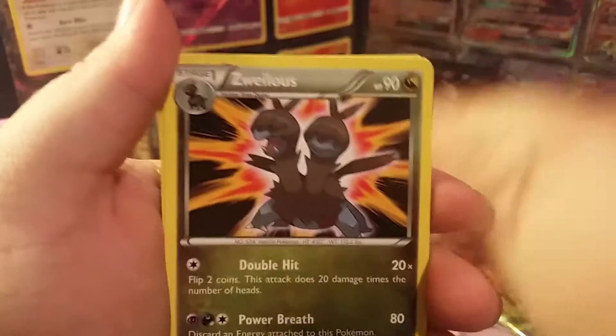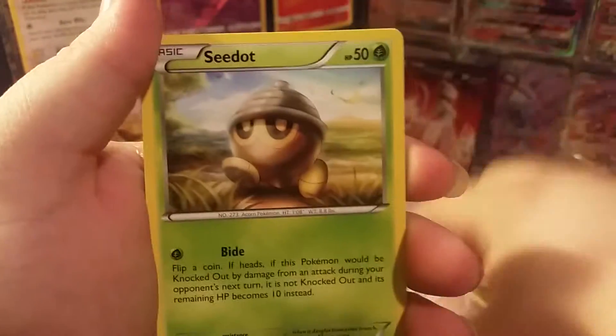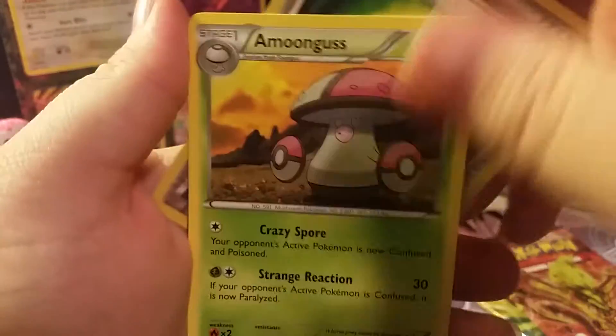Okay, so we got a Drilbur, Claw Fossil, Lileep, Nosepass, Clauncher, Bergmite, three dice reverse, and a Amoonguss regular. Rip — also a rip pack.